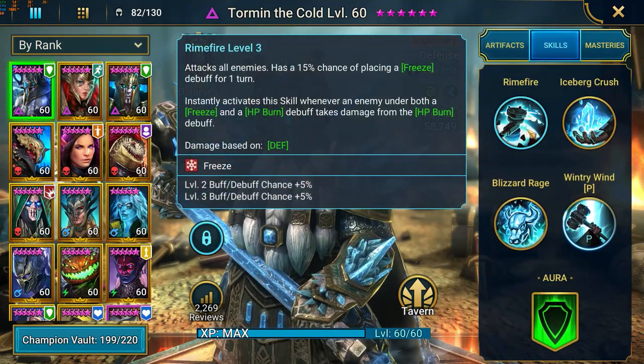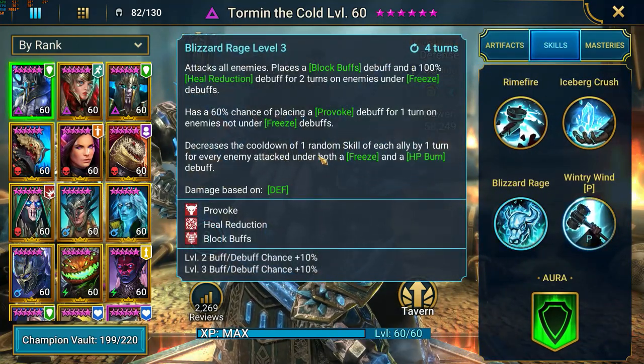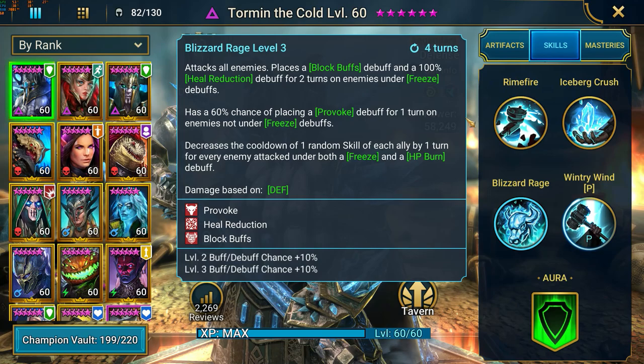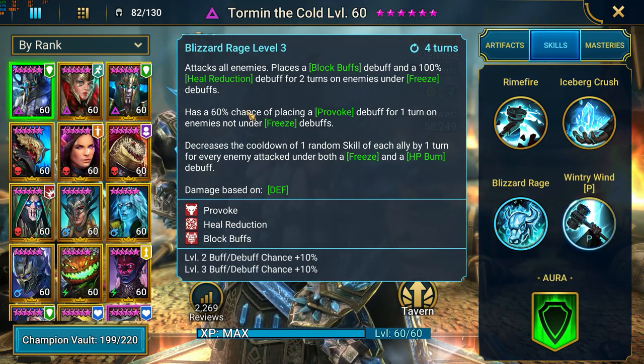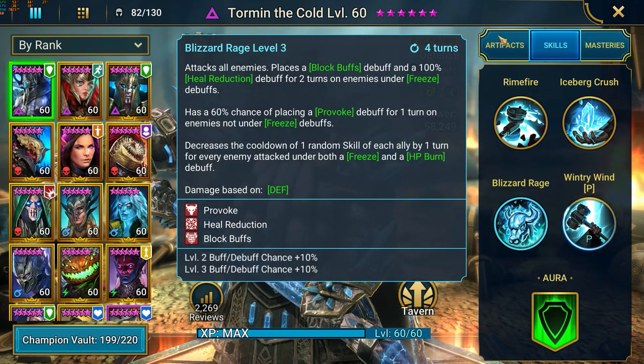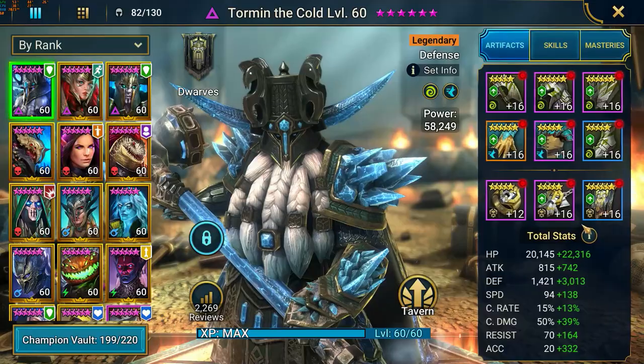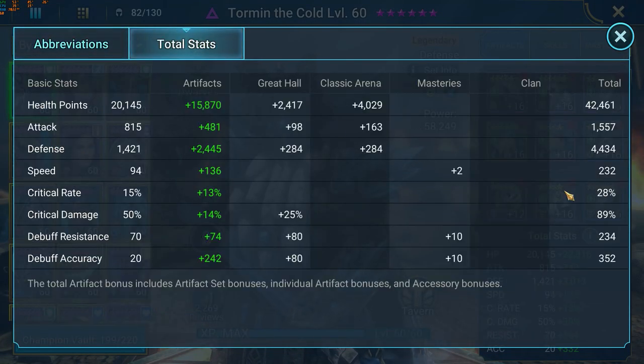Another thing I'm not helping myself with is the fact that I built my Torment in a stun set. The reason being is that he has an AOE A1, so I thought this is going to top off his AOE provoke which is not 100%, meaning with the stun I have a pretty good chance at landing one of the two debuffs, guaranteeing some kind of CC on the enemy champions. But I'm nowhere close to having the right amount of speed on him.